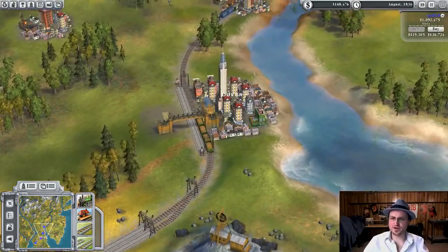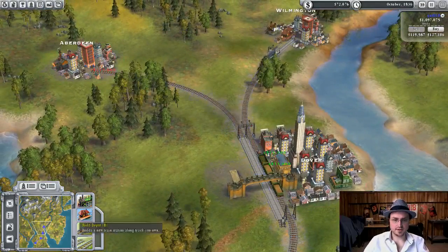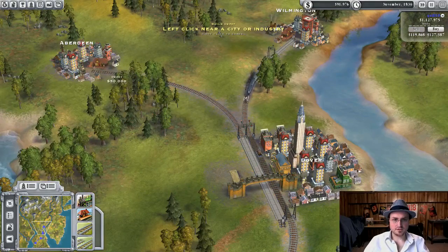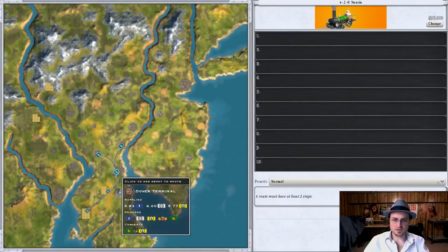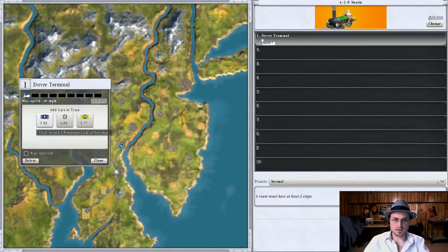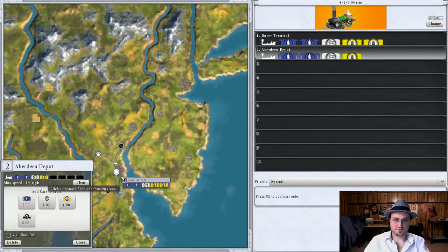Ideally you start to set up one platform for every little rail. Build another depot and buy a train which is going to go from Dover — passenger, mail, food — to Aberdeen where it can drop off the food. Dover should have plenty of food, and it does in fact.